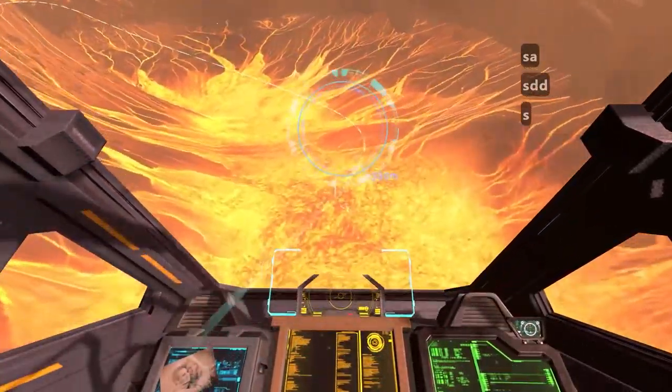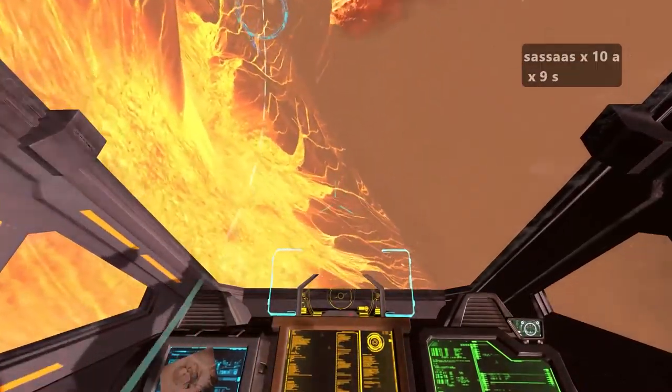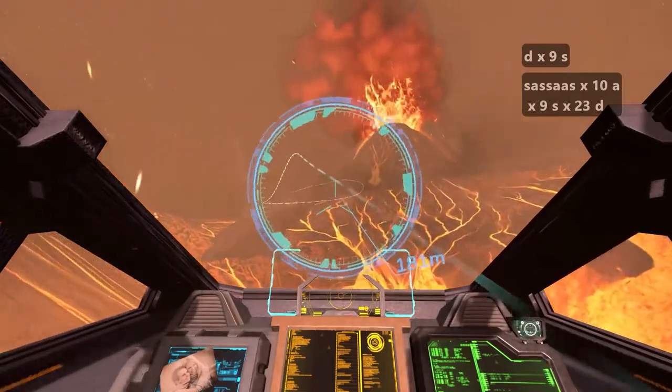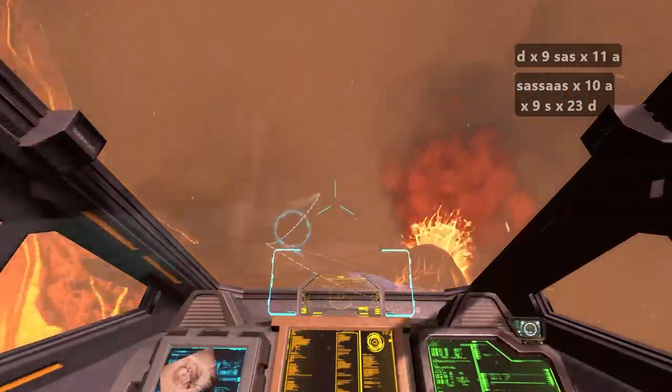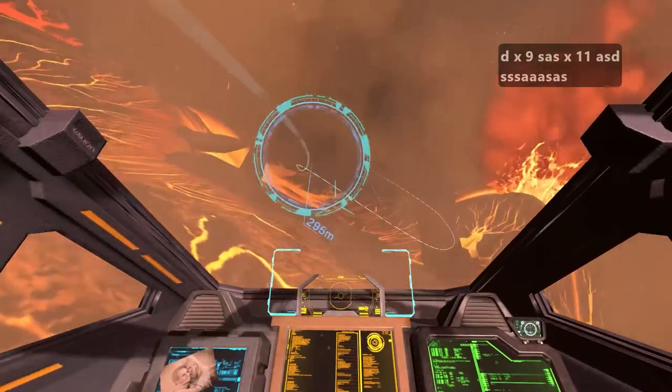Every time you hit the S key you're going to want to make that ship go a little higher, and you'll see here how it helps me get into that circle. A lot of times you can just hit no controls and the gravity will just make that ship drop down a little. Now here I'm banking using the A and D keys.